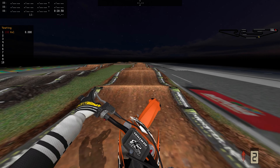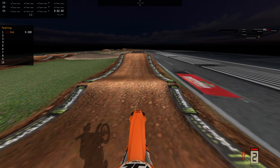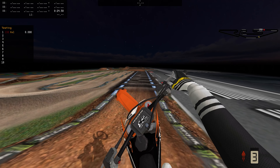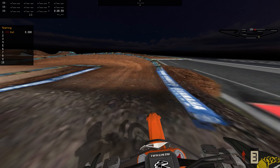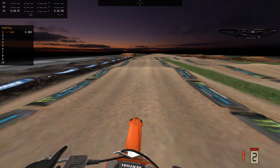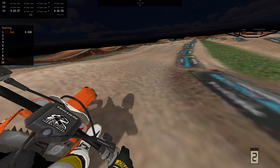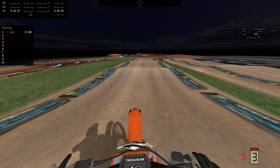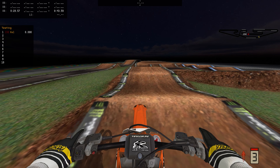The real track did change up a little bit from what we're seeing here — this on-off right here didn't exist, it just went straight into this jump, and a couple other things. Normally they release the track before the race, but this time they released it the night before, so there was no way they'd change stuff up that quickly. It's not going to be a perfect rendition of Daytona, but it's pretty awesome.